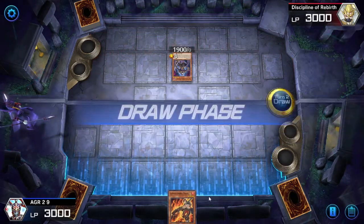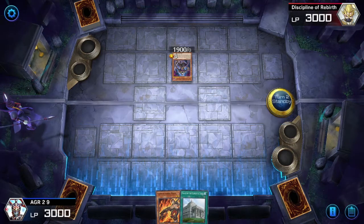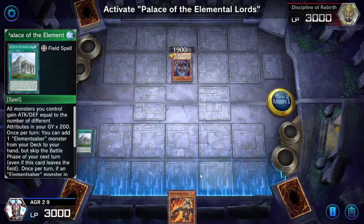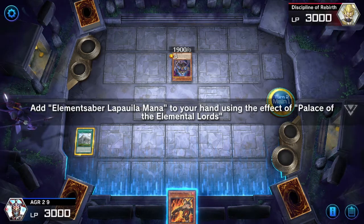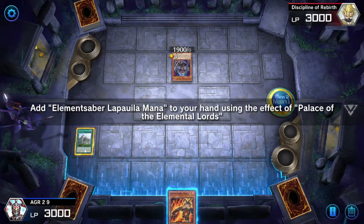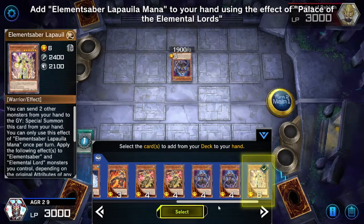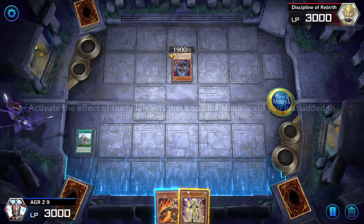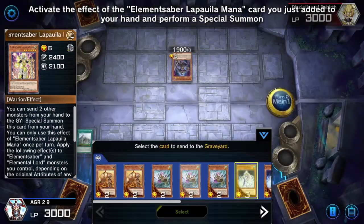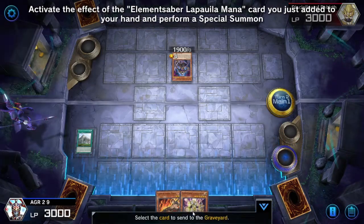Disciple of Rebirth, okay, let's draw. Palace of the Elemental Lords - I bet it wants me to activate this. Let's activate. Add Element Saber Lapauila to your hand using the effect. Lapauila - I've butchered that. Let's special summon him. Sending to the grave, another to the grave.